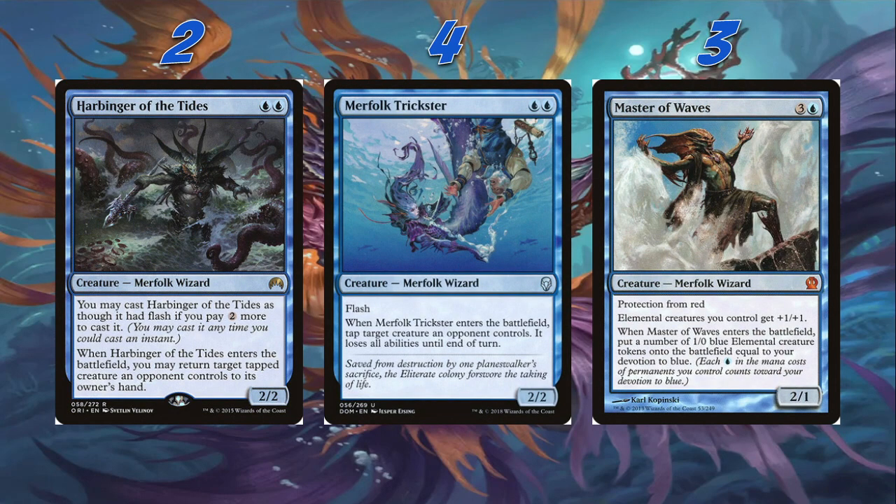We've got two Harbinger of the Tides — it's a 2/2 for blue blue, Merfolk Wizard. You may cast it as though it had Flash if you pay two more mana. When Harbinger of the Tides enters the battlefield, you may return target tapped creature an opponent controls to its owner's hand. Fantastic card — it's a dude that bounces tapped creatures. If you're playing against Monogreen Devotion, you could potentially time walk them if they're tapping their elves for mana.